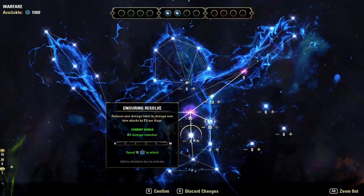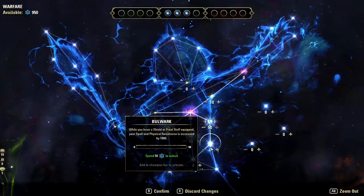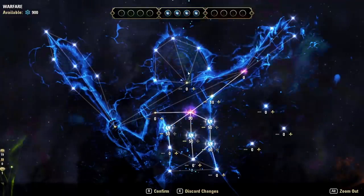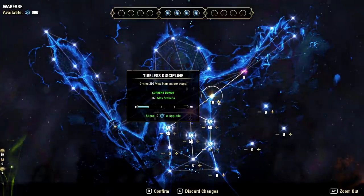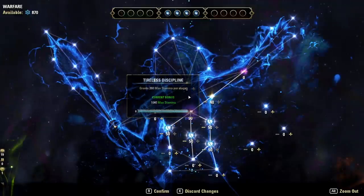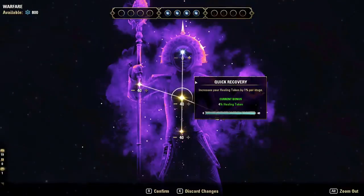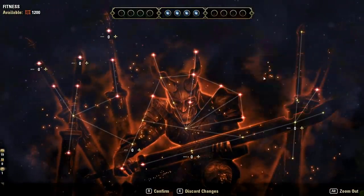If you have more CP, pick up Enduring Resolve — reduces damage taken from damage over time effects — as your third slottable. That unlocks the next row, where the best option is Bulwark: 50 points to increase total resistances when a shield or frost staff is equipped, and it's slottable. That's your four slottable CP at 300 blue or 900 overall. Beyond that, fill out passives: Tireless Discipline for more stamina for blocking, then max out Elemental Aegis, Hardy, and Quick Recovery. That's 400 blue CP or 1200 max.